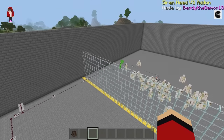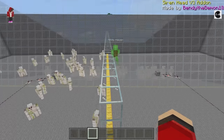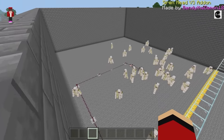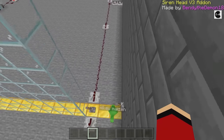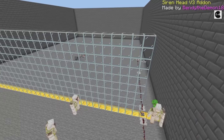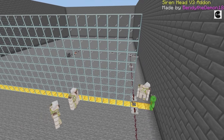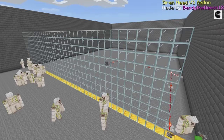For our first match, let's have the Iron Golems face a Siren Head. I think one Siren Head should be plenty for this. I put one Siren Head into the dispenser. Ready? Let's get this fight started. Round one will begin as soon as I pull this lever. Should we pull it, Dan? Sure — you pull it, Mikey. I'll be watching from up above. 3, 2, 1. Let's see who wins!